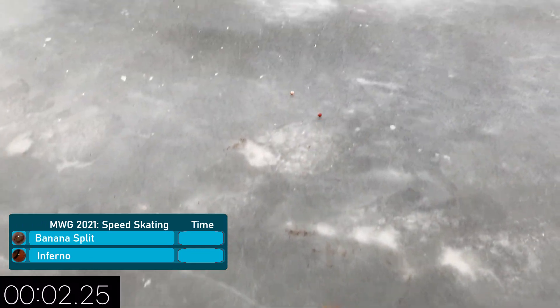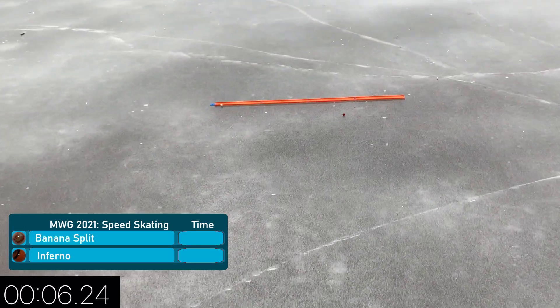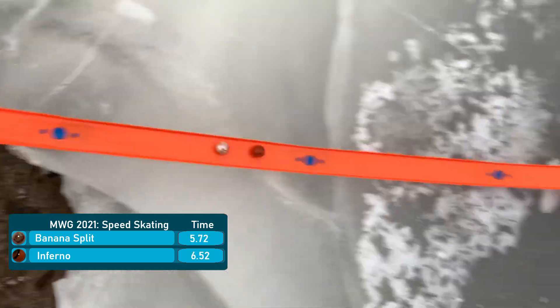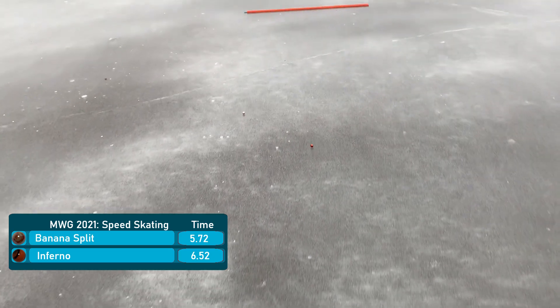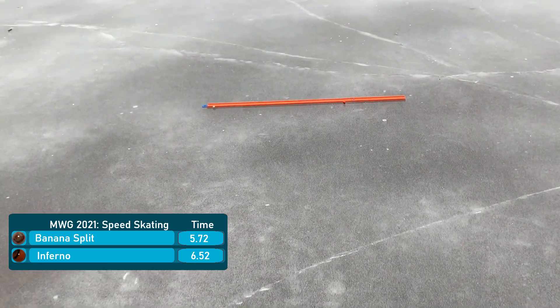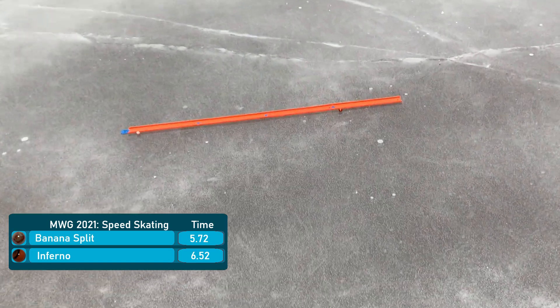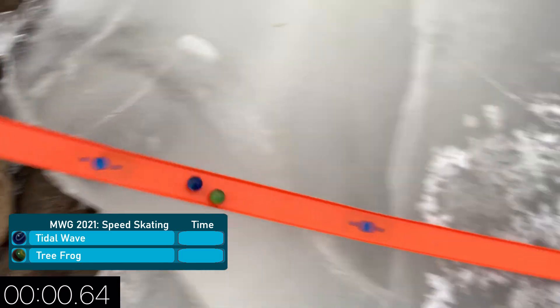Now Banana Split versus Inferno. Inferno with the lead but here comes Banana Split out of nowhere — a lot of pace on this one — and that is going to be a victory for him. Checking the replay, he just got a much better exit off of the Hot Wheels track and onto the Frozen Lake, which is quite smooth. There are a few bumps but overall it's a very smooth track, which helps the marbles roll these super far distances.